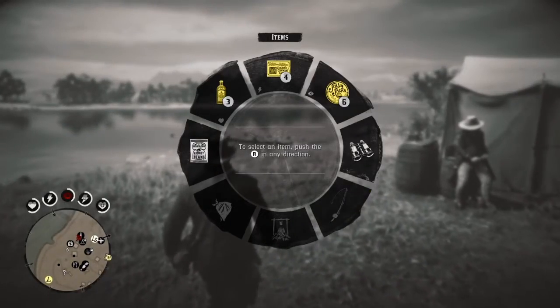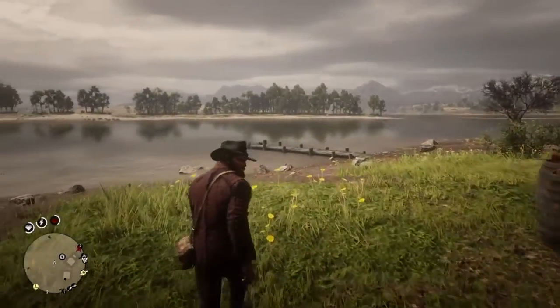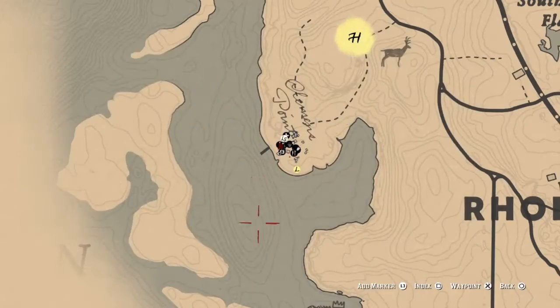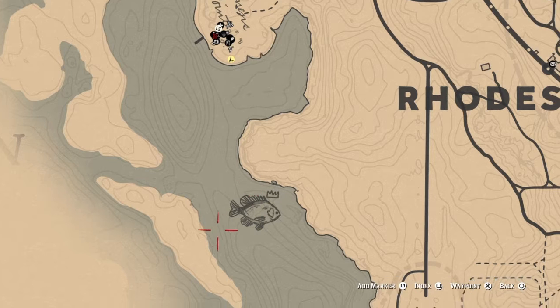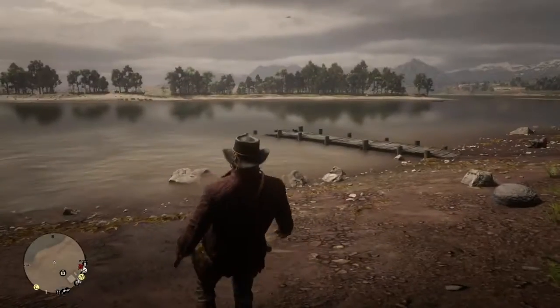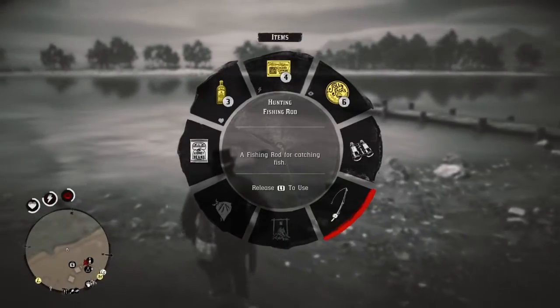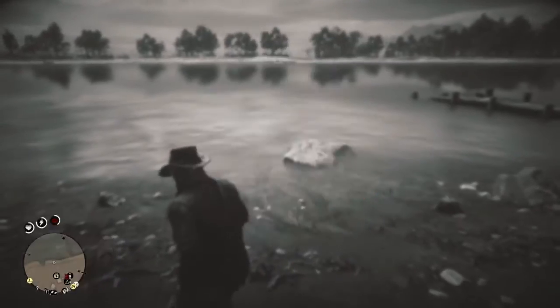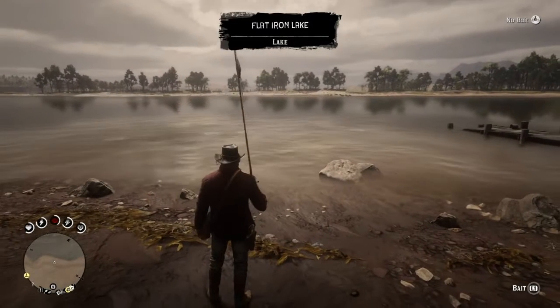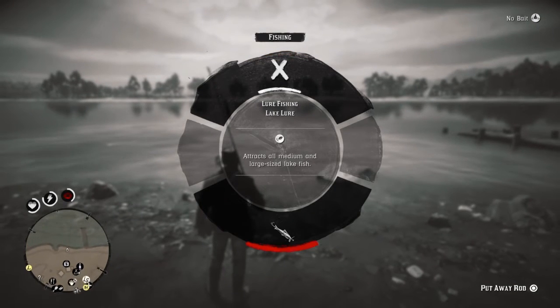The next one — we're going right by here. This is an easy spot to fish. On the map I have a legendary fishing spot for a big bluegill — this is a good spot you should fish. To save time I'm just gonna fish over here. You can use multiple types of bait and buy them as well.